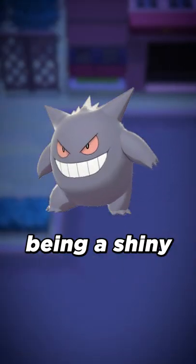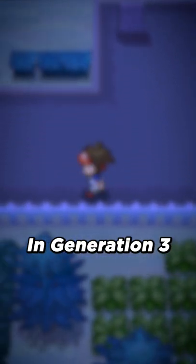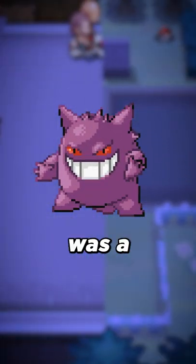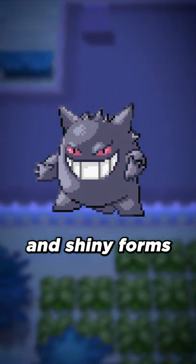Shiny Gengar is infamous for being a shiny that isn't very noticeable at a glance. However, this wasn't always the case. In Generation 3, Normal Gengar was a pearly purple, which made it far easier to tell the difference between its normal and shiny forms.